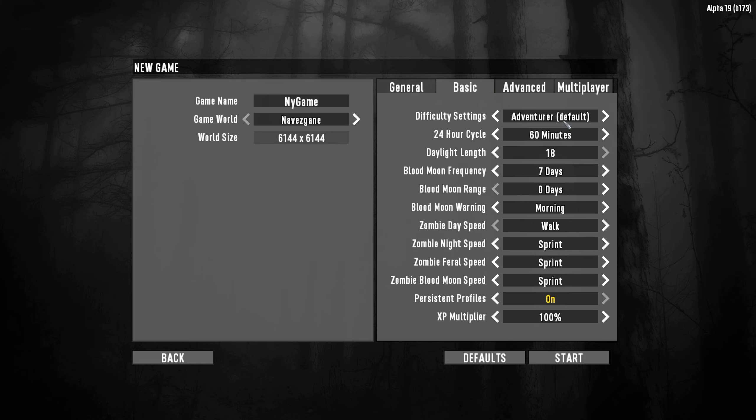These are the basic settings. Adventure is the default — it makes you take less damage from zombies and you deal more damage. This is new for Alpha 19. Nomad has always been the default before, which is 100% of damage taken and given. We're going to do Nomad. You can set how long a 24-hour cycle is in real time — 60 minutes is probably default, but you could do 90 or 120 if you need more time. Daylight length is how many hours of light you have.